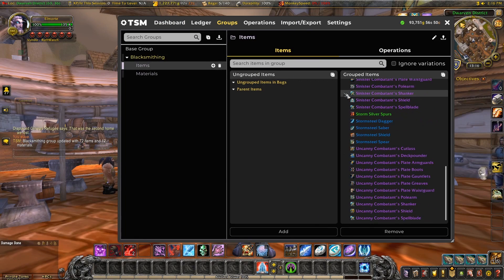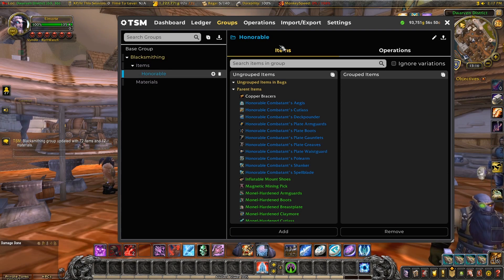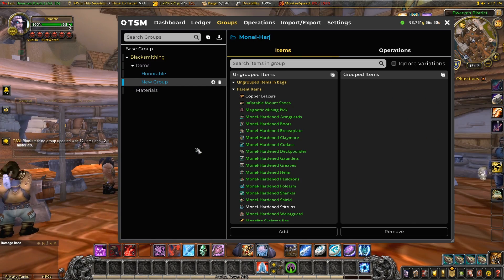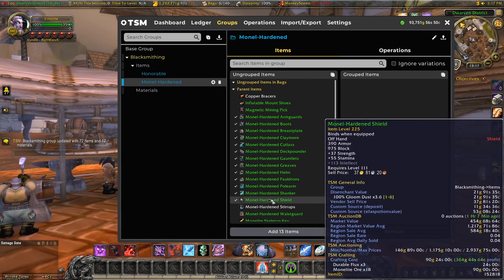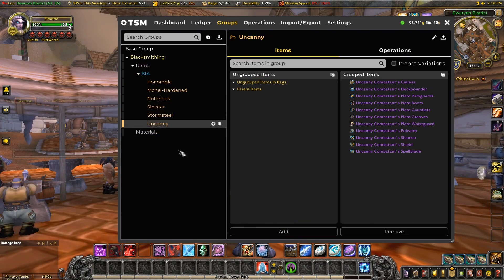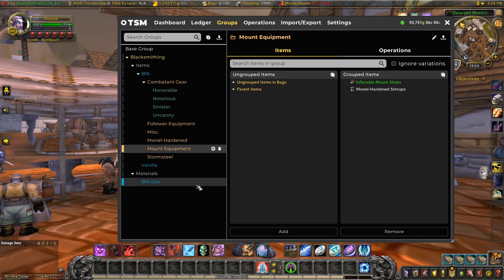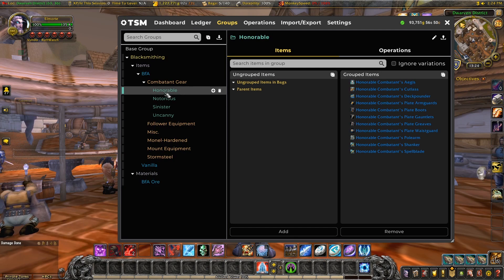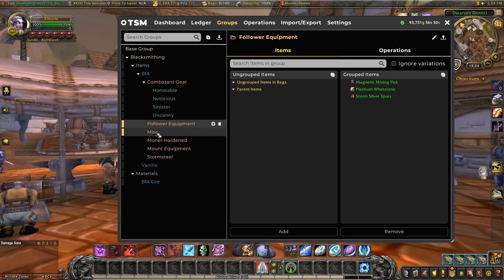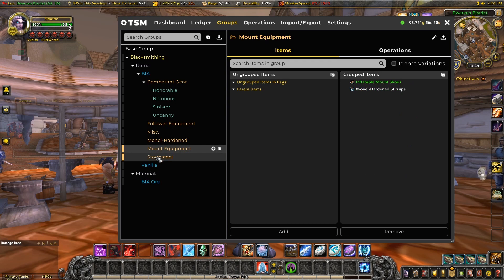You can then decide to further split the groups and organize them based on what they are and what you want to do with them. In this example of BFA blacksmithing I'm going to start separating them by type. All the honorable gear can go together, all the mono hardened gear can go together, and I'll make groups for notorious, sinister and uncanny. I'll put this all in one big BFA group because I've got a few vanilla recipes as well, so it makes sense to keep those separate. With a bit of thinking and organizing I further categorize these into combatants gear and mount equipment — making subgroups based on item types.